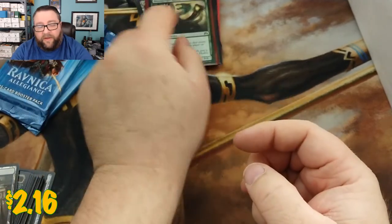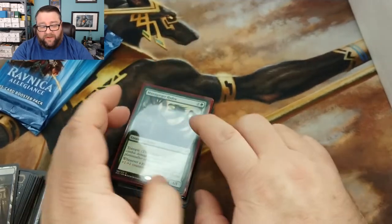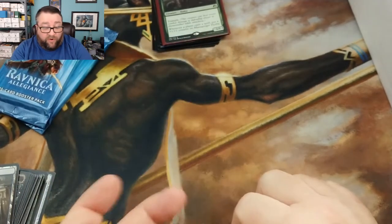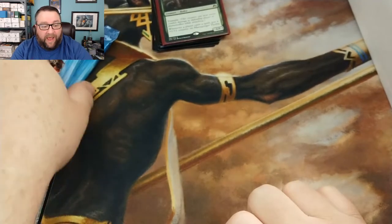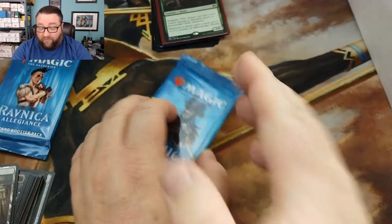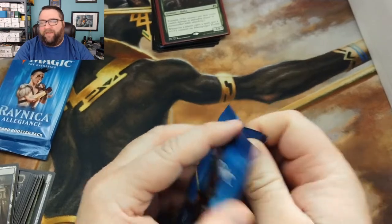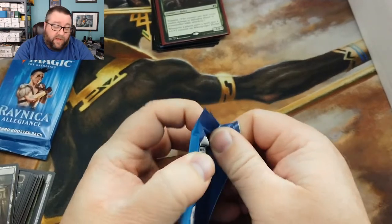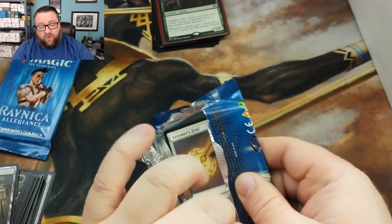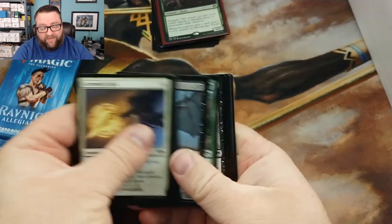Our first rare is Sins of Delirium from M13, and then we got a Mana Gorger Hydra — rock on, this guy's good. I got a lot of flack for picking up a bunch of these when they were in Standard because they were essentially bulk, and I would actually actively trade for them. I have a ridiculous collection of them now — they're still not great, but they're better than what I traded for, so at least that.